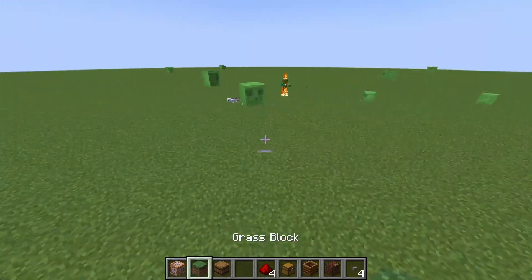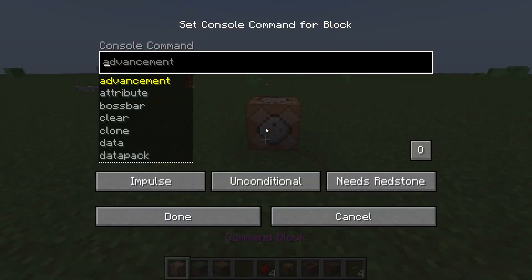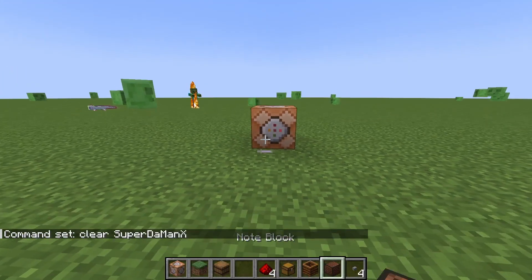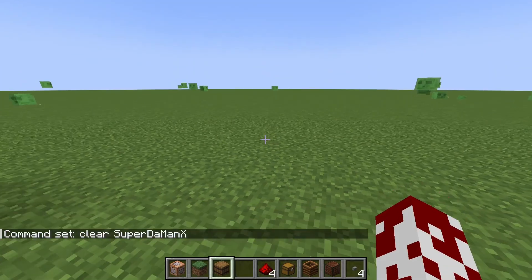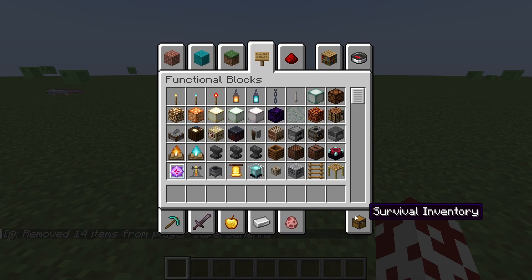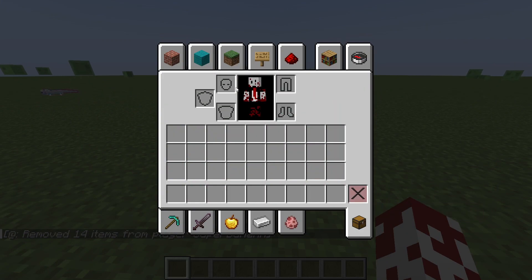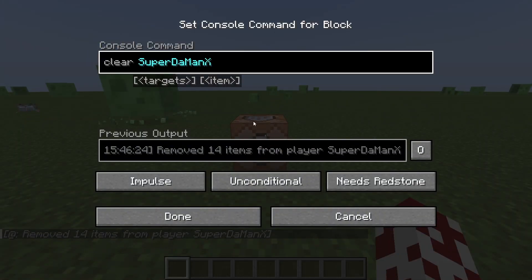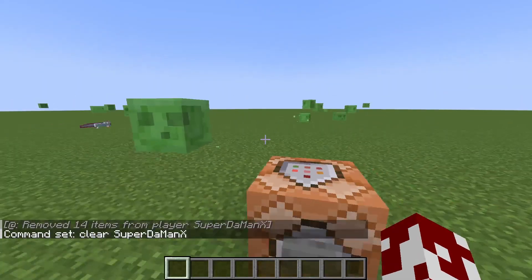The next one is the clear command. You can type in a specific user or the nearest player — whatever. So we're going to do this one. Hit done. I can just grab it — if I click that, my inventory is cleared. That's what happens every time you hit it, and it'll tell you how many items were removed.